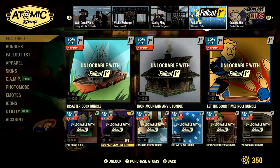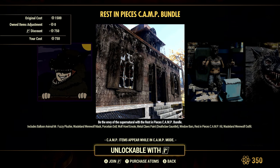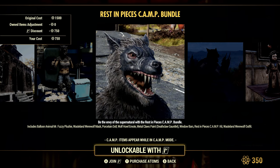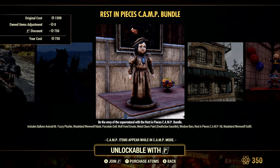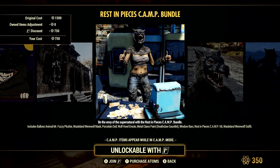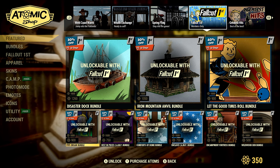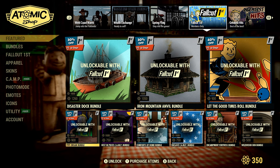Also 50% off at 750 Atom is the Rest in Pieces Camp Bundle — I do like this one myself. It includes the Balloon Animal Mr. Fuzzy Plushie, Wasteland Werewolf Mask, Porcelain Doll, Wolf Howl Emote, Metal Claws Paint for the Deathclaw Gauntlet, Window Bars, Rest in Pieces Camp Kit, and the Wasteland Werewolf Outfit. For 750 Atom, that's a steal — but only if you have Fallout 1st. I'm kind of surprised they put all this new stuff in there already at 30% and 50% off.